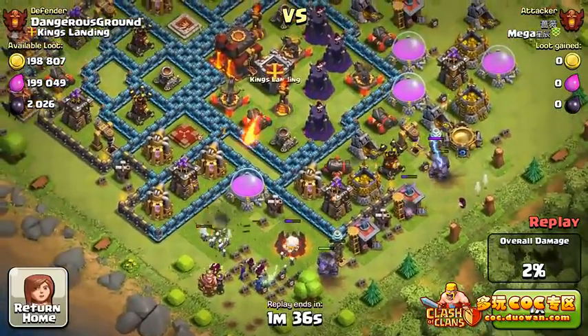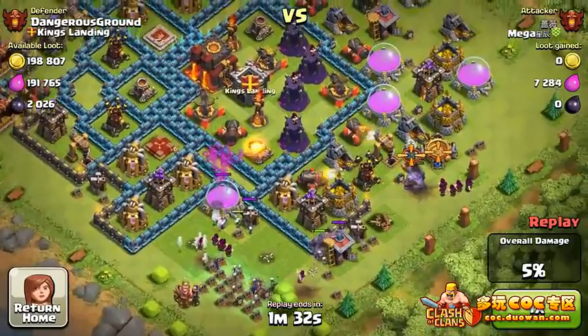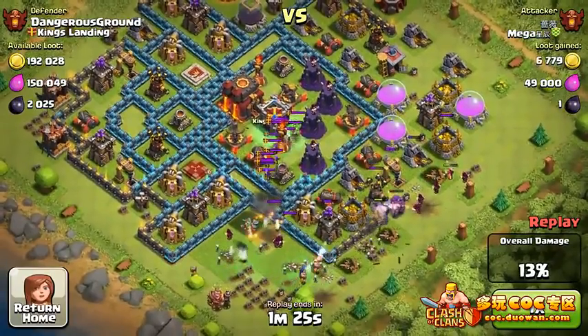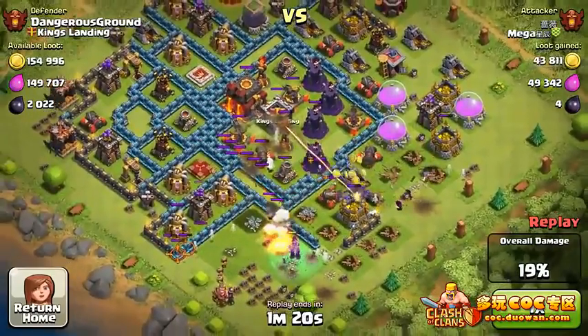One thing I want to point out: you see there's a few witches right there. What they're used for is to bait the clan castle — we're still not in range of it, but once they do get in range their skeletons will help, because they'll keep respawning and keep baiting the clan castle.